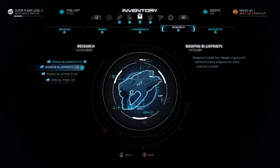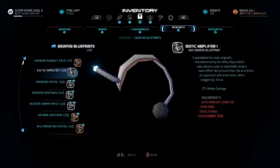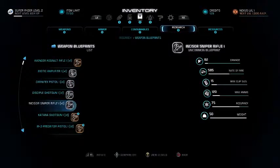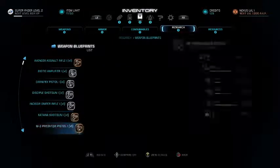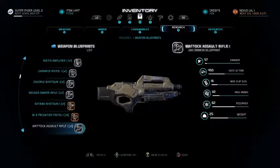Weapon blueprints: Sphinx, Slyte Rifle, Artic Amplifier. I'm not really going to worry about these too much. Alcatana Shotgun. Pistol — not really. I do have a cooler pistol but I'm not going to go too crazy on blueprints right now.